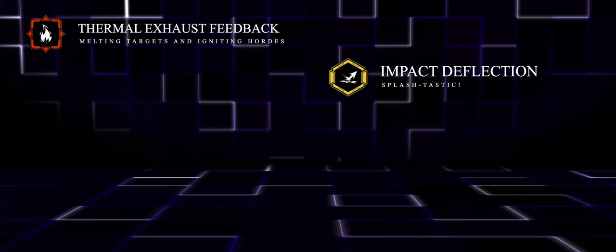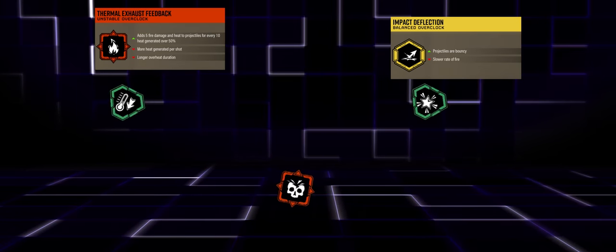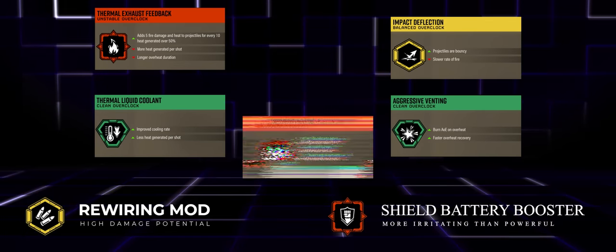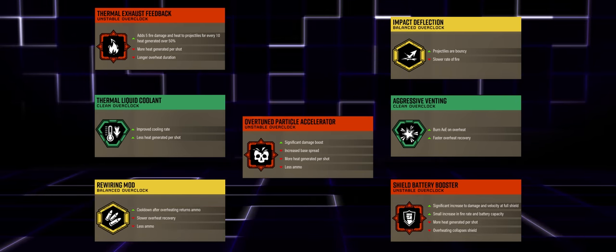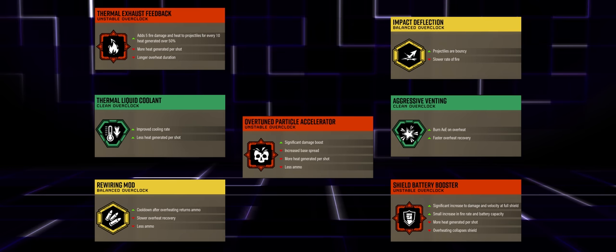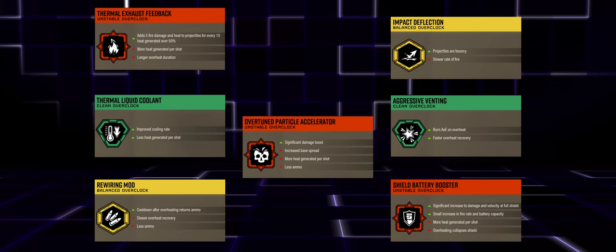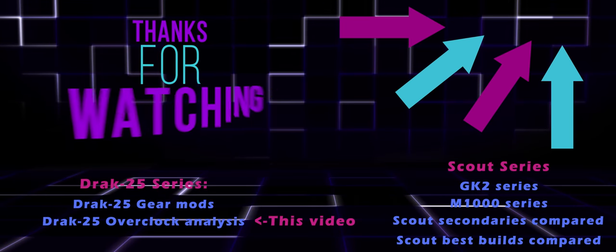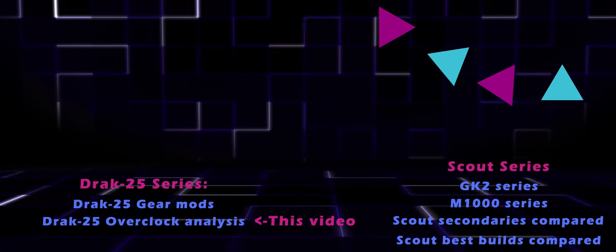After using the Drak for three promotions and getting feedback from high-level players, the final ranking lands with Thermal Exhaust Feedback at the top, Impact Deflection as a great second choice, then Thermal Liquid Coolant for sustained firepower. Aggressive Venting with manual heat dump and AoE fear on demand is really powerful. OPA I found difficult due to accuracy and high-value-target struggles. Rewiring Mod and Shield Battery Booster have cool concepts but are outclassed. Thank you for watching — check out my other Scout series videos!